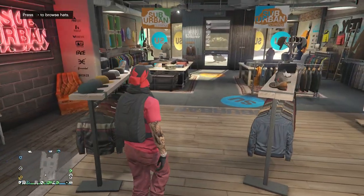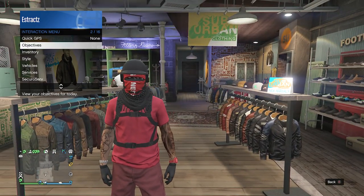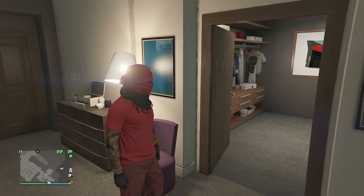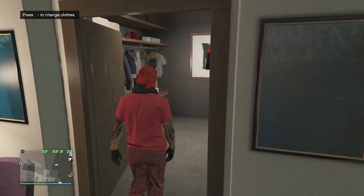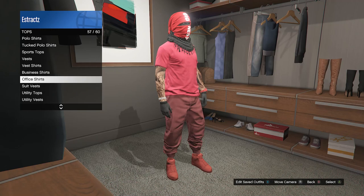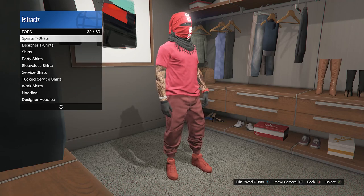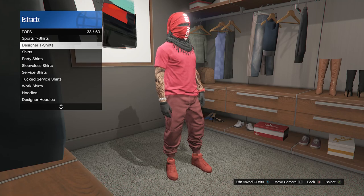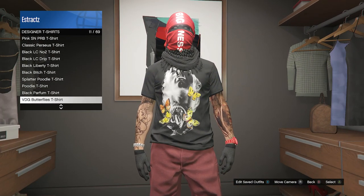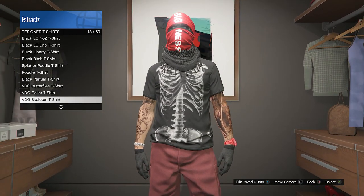Now we're going to do the logo merge and transfer it to our t-shirt — I'm taking off the parachute first. Head to your apartment, go into the changing clothes area, click on tops, go to designer t-shirts (for me it's on slot 33), and look for the VDG skeleton t-shirt. Just hover over it — don't click on it, just hover over the t-shirt.